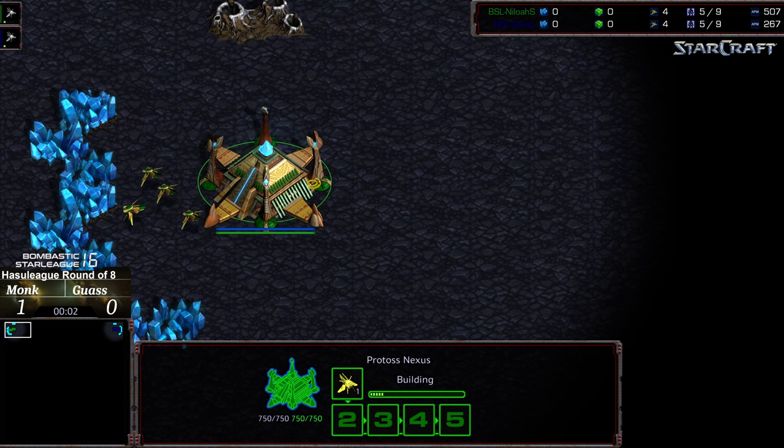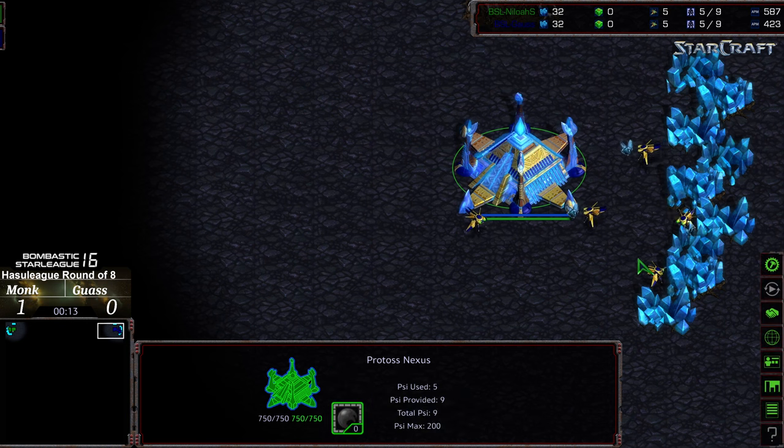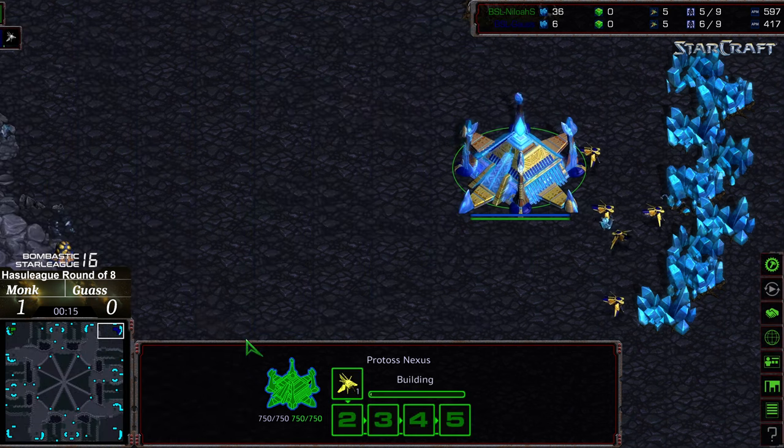Welcome to another commentary by Diggity. Upper left hand corner we have Shaolin, also known as Monk, starting as the green Protoss. Upper right hand corner we have Gauss starting as the midnight blue Protoss. This is on Nemesis, which could be a wild one because we saw an insane game in game one.